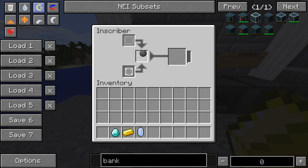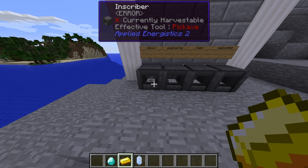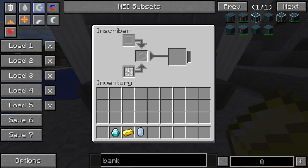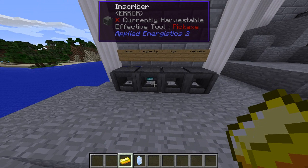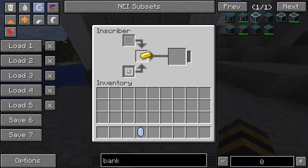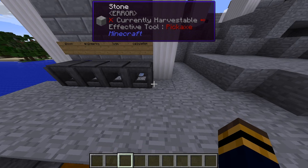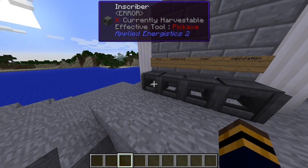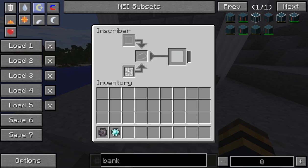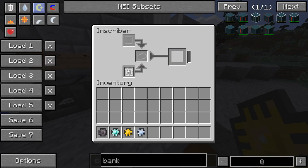We're gonna put all of these in - we're gonna do all of them. Starting with silicon - it has a really cool animation. There's power back here. Diamond - ready? Ready? Boom. Gold. And pure certus. These should make a printed silicon, printed engineering circuit, a printed logic circuit, and a printed calculation circuit. We'll use these for later things.